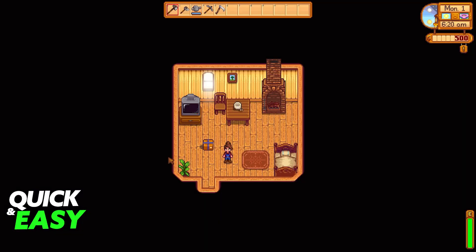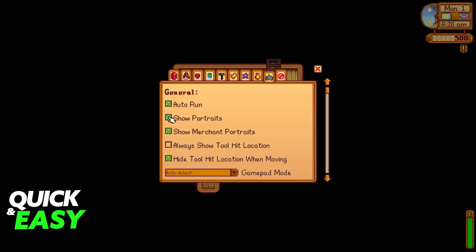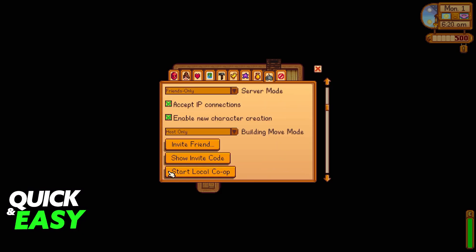Now once you connect an additional controller to your PC and you go inside of a farm, you will be able to switch over to the settings. Pause the game, go over to the options, then if you go all the way down into the multiplayer category you will be able to find Start Local Co-op.